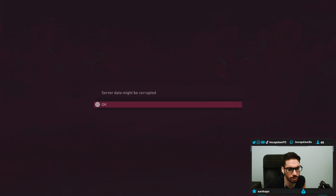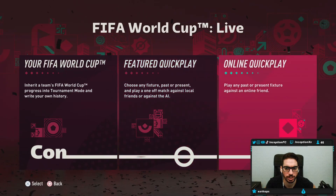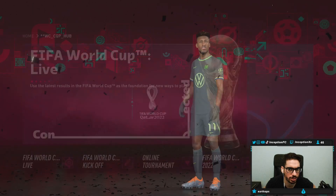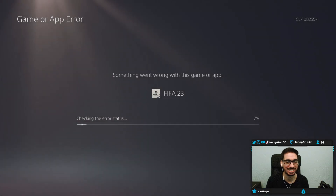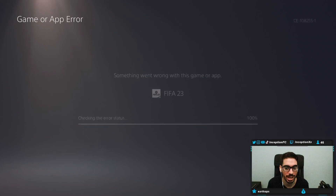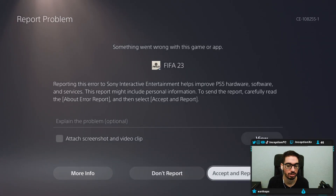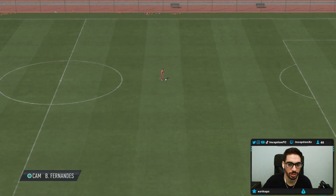Let's go to World Cup live. Server data may be corrupted — featured quick play, online quick play, back out again. I don't think we could see further than that. So what we can do is see the individual teams. There is an error — something went wrong with the game or app. But we actually found an opponent in the World Cup mode.